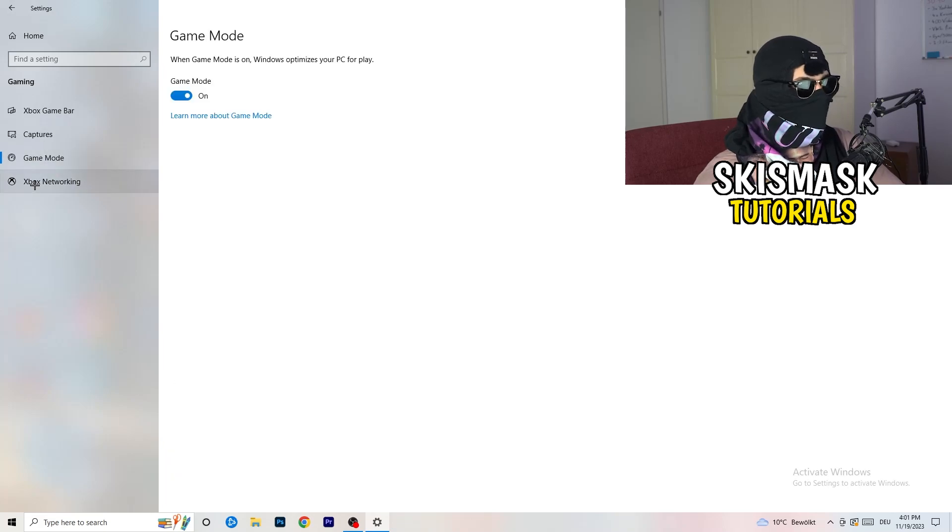Next, go to Game Mode on the left-hand side. This one you need to check for yourself. On my PC it works better with Game Mode on, but on some PCs it won't. Turn it on, check it, turn it off, check it, and stick with whichever option performs better for you.